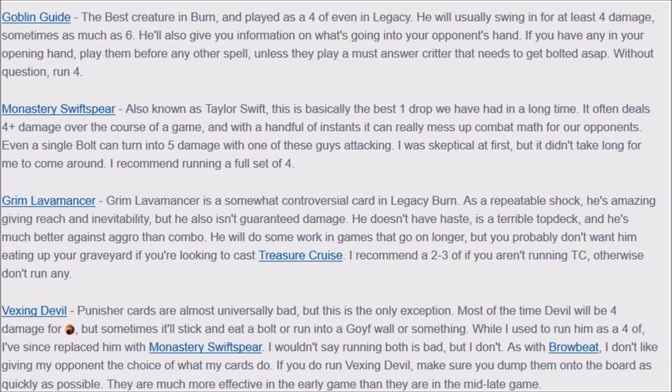Your creatures are all 1-drops. Goblin Guide has to be a 4-of in every single Burn deck. Monastery Swiftspear — as I call it, Taylor Swift — does a massive amount of damage, especially when you're chaining Lightning Bolt with a Rift Bolt and Shard Volley. It gets big extremely fast and you're doing a lot of damage. I would run a full playset alongside the Goblin Guides. As turn 1 drops, I'm okay seeing either one, but you definitely want one in your hand.